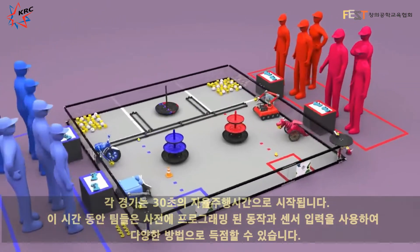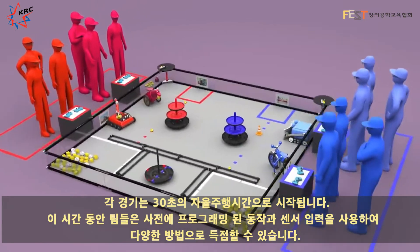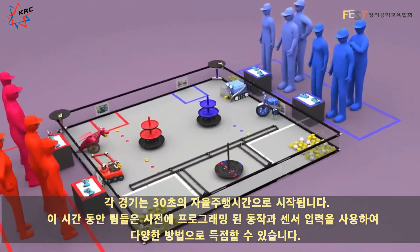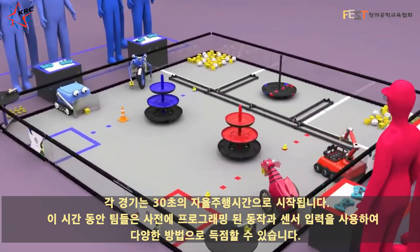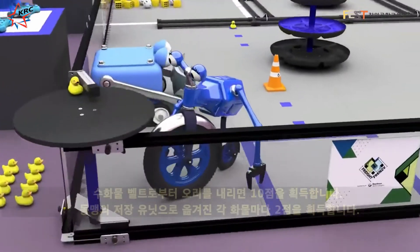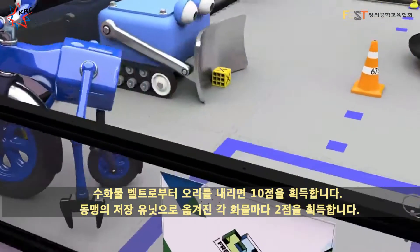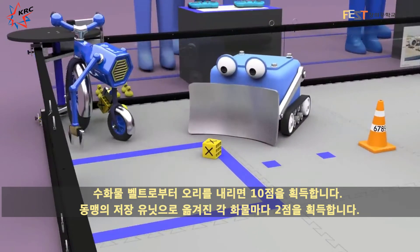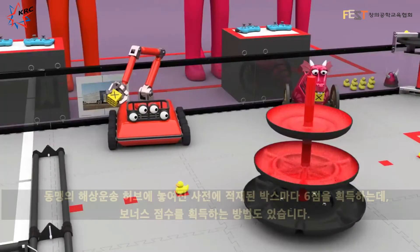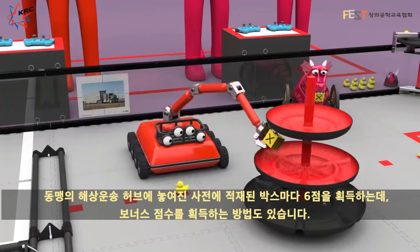Each match begins with a 30-second autonomous period. During this period, there are a number of ways for teams to score using only pre-programmed instructions and sensor inputs. Delivering the duck from the carousel earns 10 points. Each piece of freight delivered to the alliance's storage unit will earn 2 points. Each preloaded box placed on an alliance's shipping hub earns 6 points.